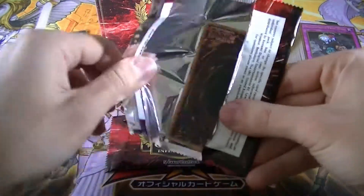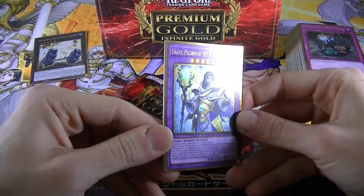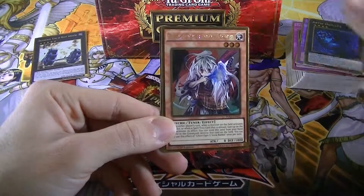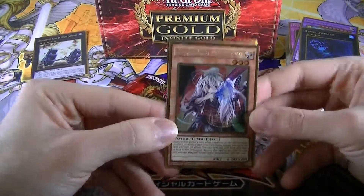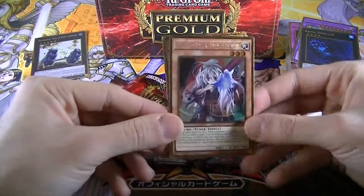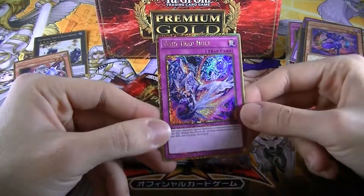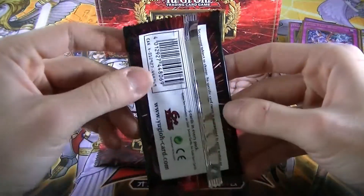Pack number one — we begin with Dante, Pilgrim of the Burning Abyss, the card we were missing, so very very awesome. Then we have Abyss Dweller, really pretty cool. And we got Ghost Ogre and Snow Rabbit — I think this is one of the short printed cards, really really hard to get. For the gold secrets we got Magical King Moonstar, pretty awesome, and another Void Trap Hole. Unlucky, but I cannot complain — what an awesome way to begin the final episode!